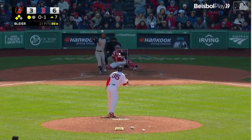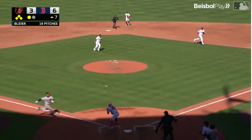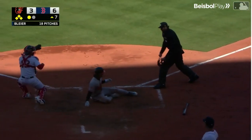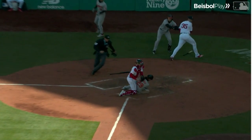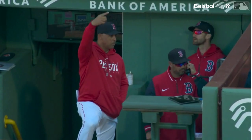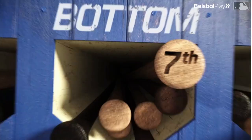A double to put runners at second and third and Cedric smacks it into center field. He eludes the leaping Hernandez and brings in one, then two. Urias got there — he slid through the legs — what a big moment in this game. They will not review it. It's 6-5 Boston, a two-RBI single for Cedric Mullins.